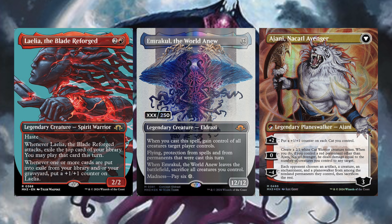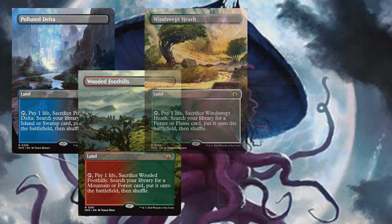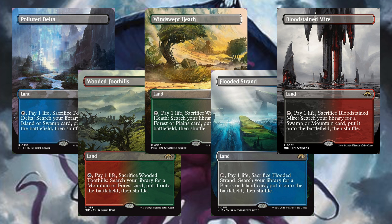And we're getting into the next set of cards, which are Fetchlands — they're reprinting Fetchlands. Get ready for Polluted Delta, Wooded Foothills, Windswept Heath, Flooded Strand, and Bloodstained Mire. Nothing about that is okay — nothing about them reprinting these cards is okay. Is this set going to cost an arm and a leg? I mean, I've read through eight of the cards and already I can see just from these eight cards several hundred dollars of value.